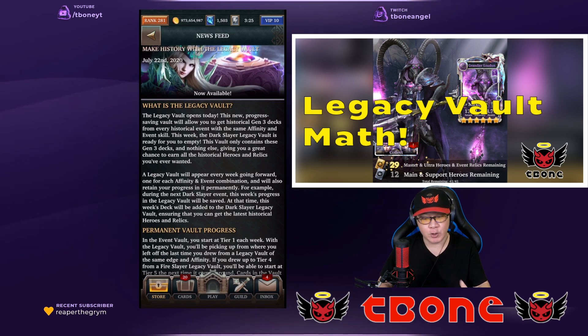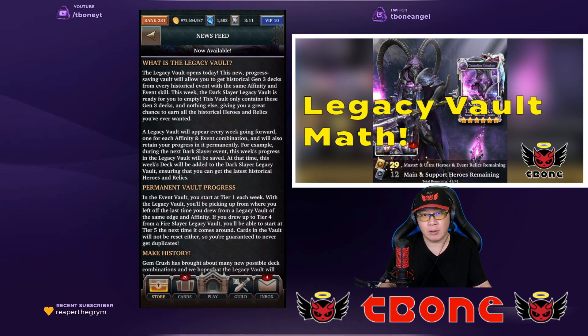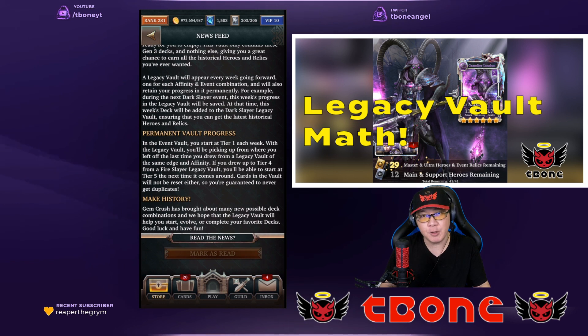If you take a look at the description in the news feed, it's basically a new vault that contains only historical Gen 3 decks that matches the Affinity and also the event. So in this event, it will contain the Dark Slayer cards that are from Generation 3. And this vault is a little bit different in that the progress you make is permanent.